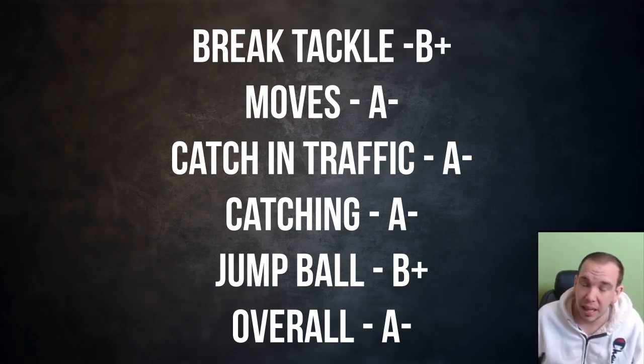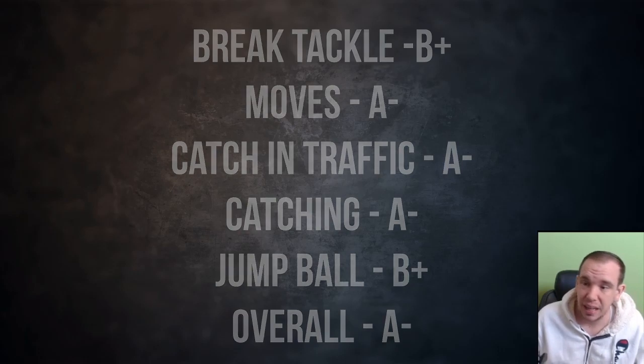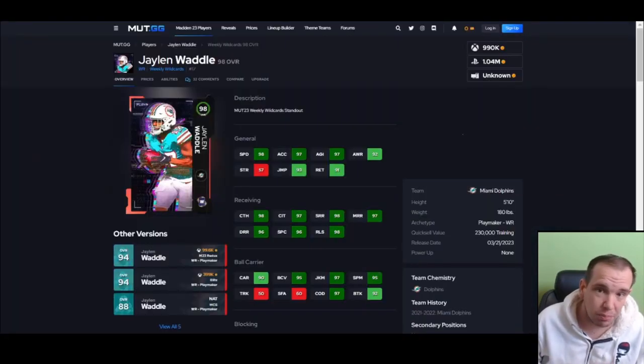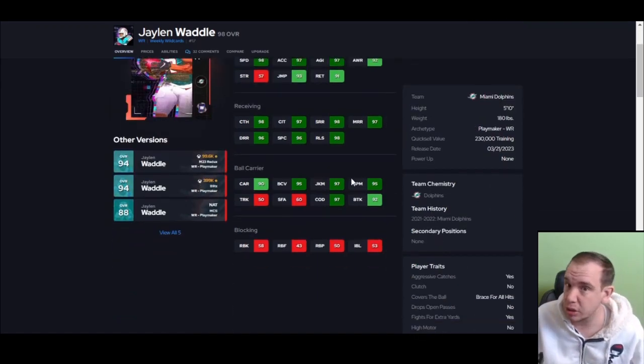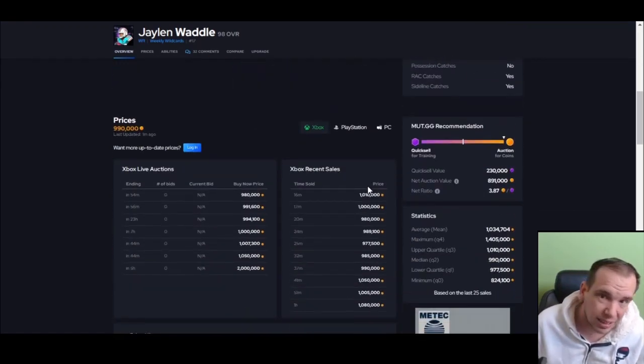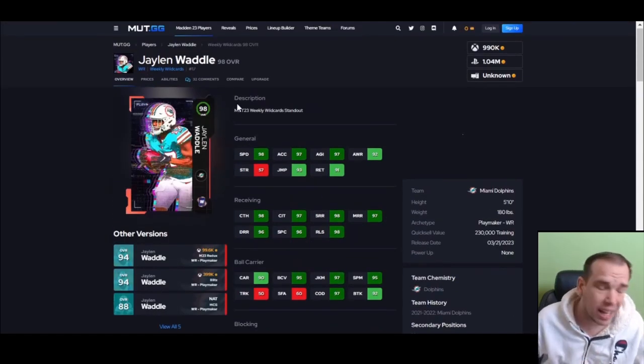Jump ball is not what you want this guy for — he's below six foot, doesn't have much weight, and doesn't get positioned well. Carmichael has so much weight and size that his jump balls are actually just better. Overall he's an A-minus because he doesn't have the best abilities, catching in traffic was good but jump balls are not, so he's kind of hit or miss.